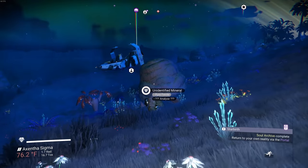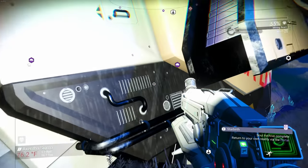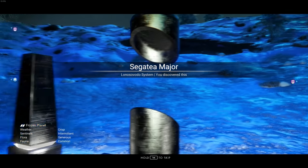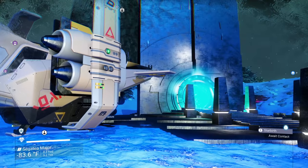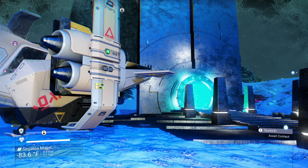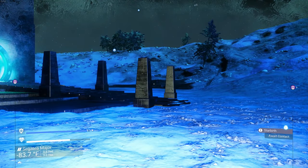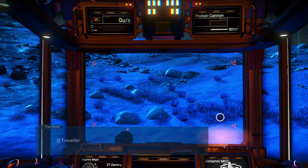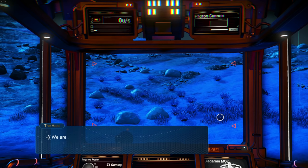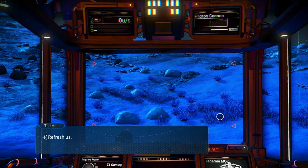Acquired archive souls for the egg host. Star archive complete - return to your own reality via the portal. We're back in our own system. The egg wants to await contact. I kind of want to go to my base before we do this because I think this is the point where we actually get the ship. 'Forgive our invasion of your personal interface - we are dying, our bodies old, our minds unravel. We must be renewed, restored, as it has always been. Refresh us, reset us, rebirth.'